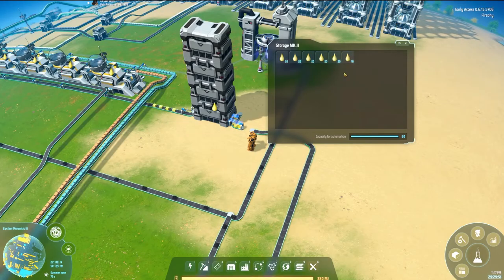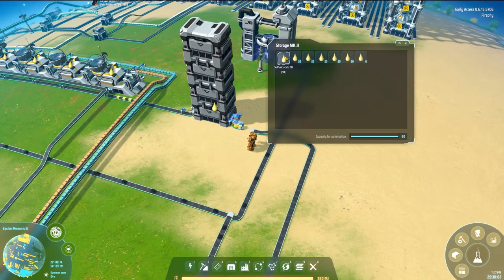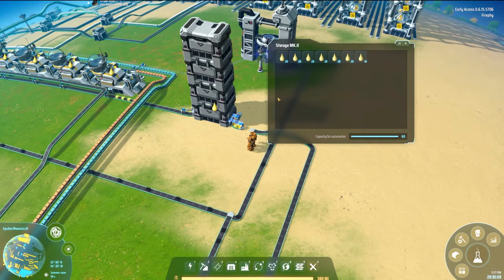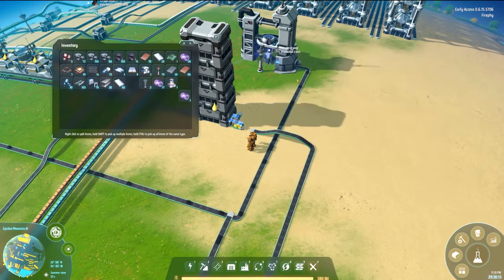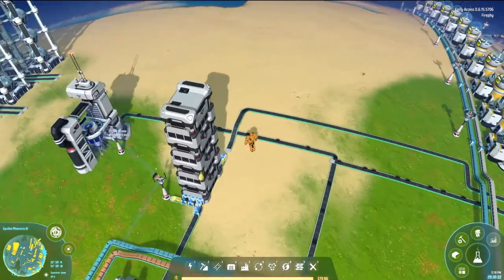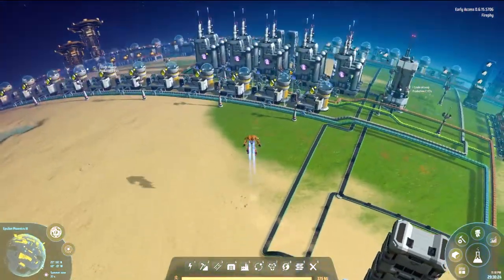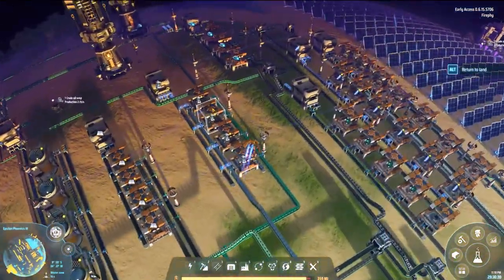I've let that build up a bit. If I need 100 of the titanium alloy and the sulfuric acid ratio is double, I need 200 sulfuric acid — that makes sense. I've got 120, so we can carry on. Wow, that's building up. Look at this lovely conveyor spaghetti — we love it.